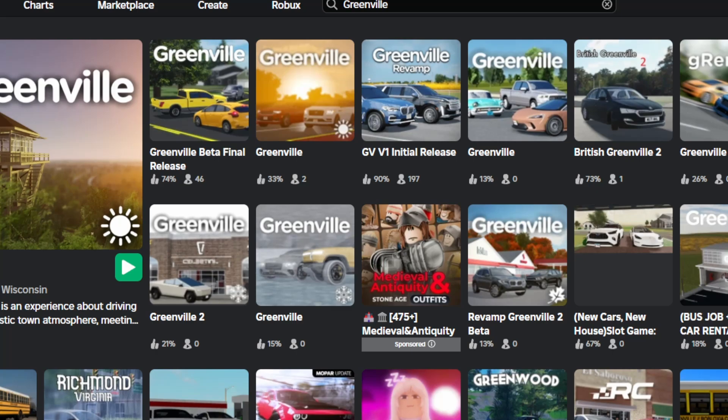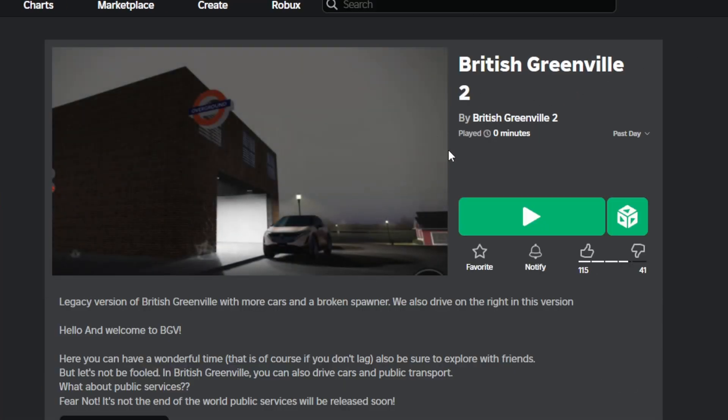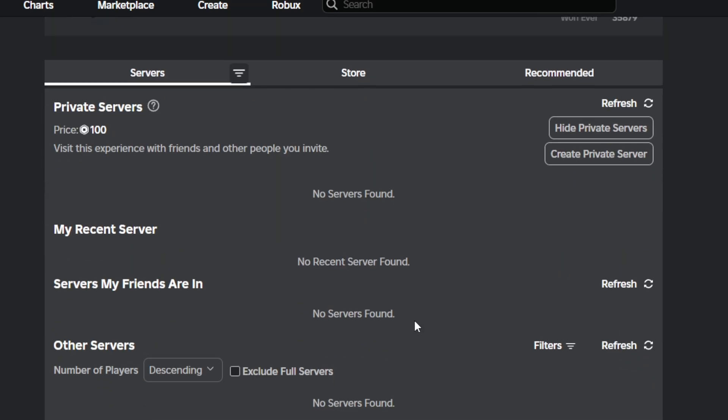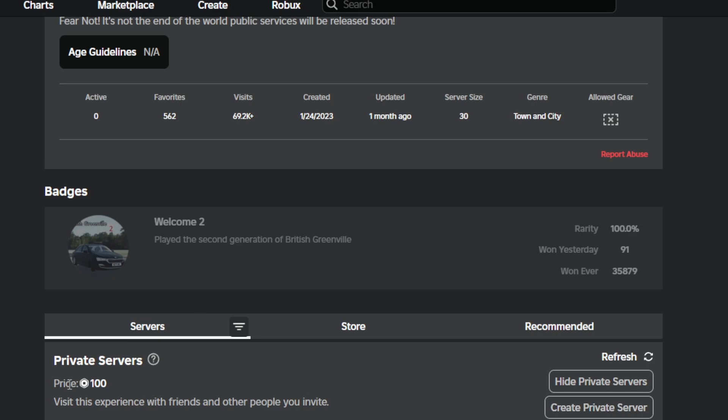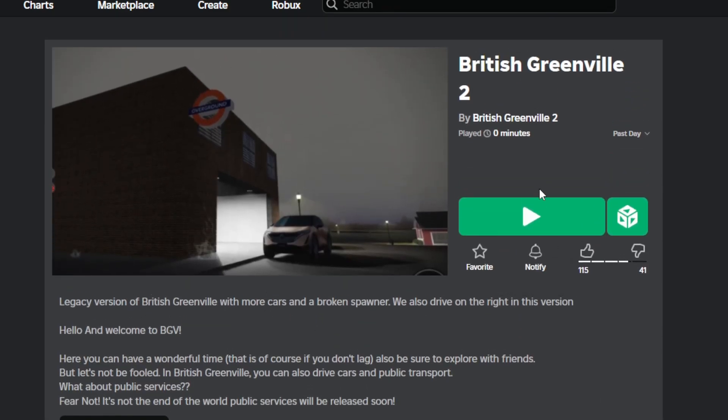Now for our last one guys — this is British Greenville Part 2. There's a Part 1 and Part 2, but this is British Greenville 2. It has 69.2k visits and 62 favorites. It was updated one month ago, which is pretty good. It was also created in 2023. Private servers are literally 100 Robux — I do not really recommend that.